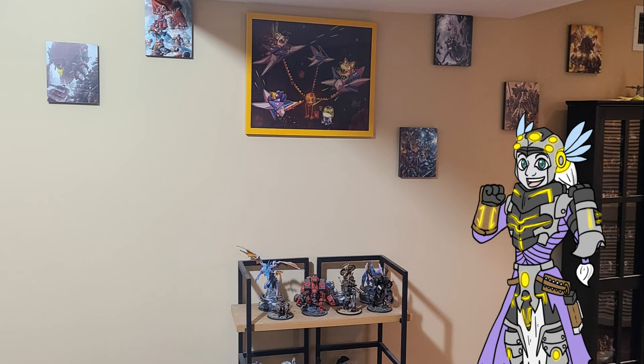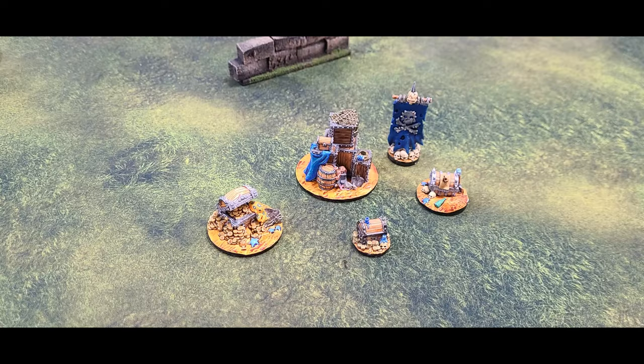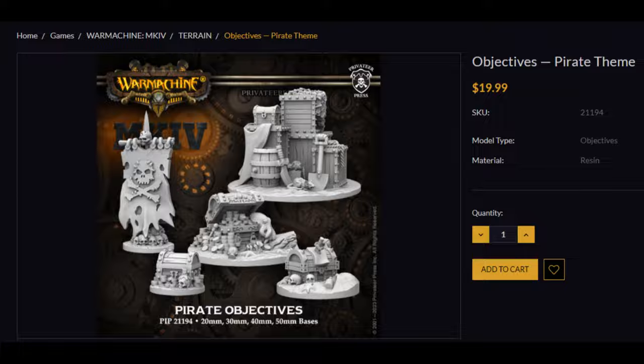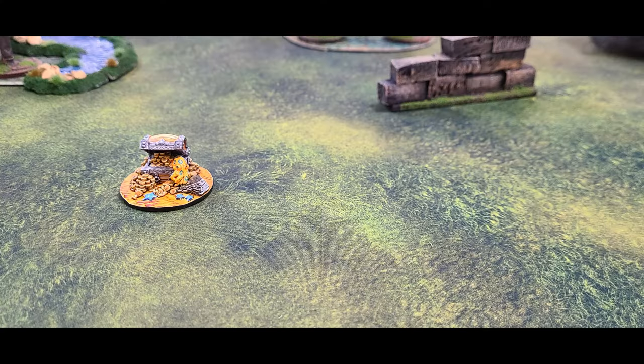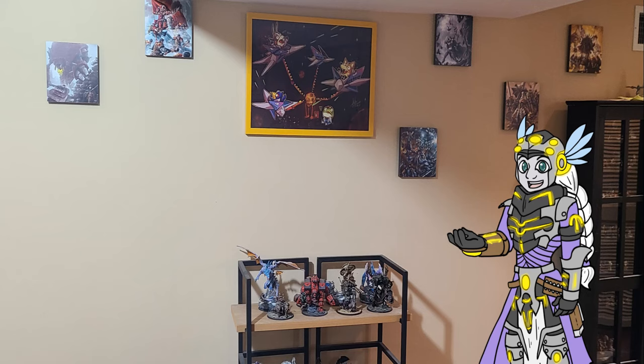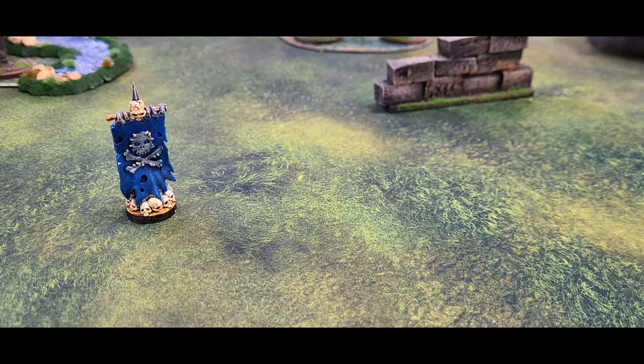Circle and rectangle zones are gone! We have a brand new set of scenario elements which come in a pack of 5 and can be ordered on Privateer Press's website. The pack includes a 50mm, 40mm, and 30mm objective. New to Steamroller 2024 is the 20mm flag and cache objective.